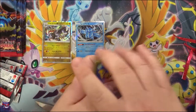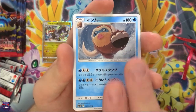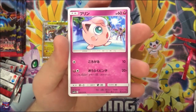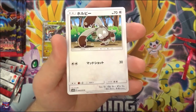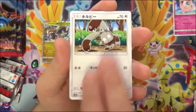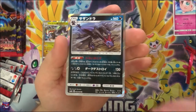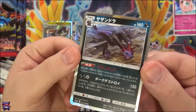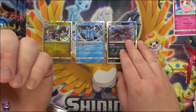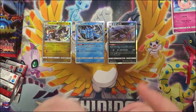Next pack here, one to the front. We have a Mamoswine — get ready to stomp you — a Pikachu, that awesome looking Jigglypuff card, so that one is my favorite card in this set. And another double holo, Hydreigon — not too crazy about that one but still nice, can't be hating too much, right?